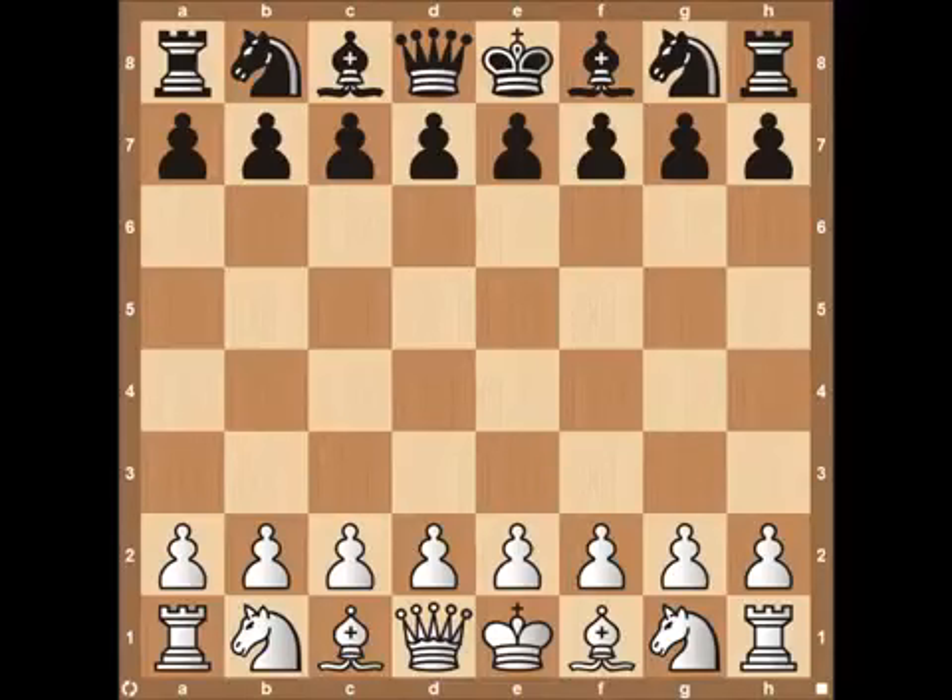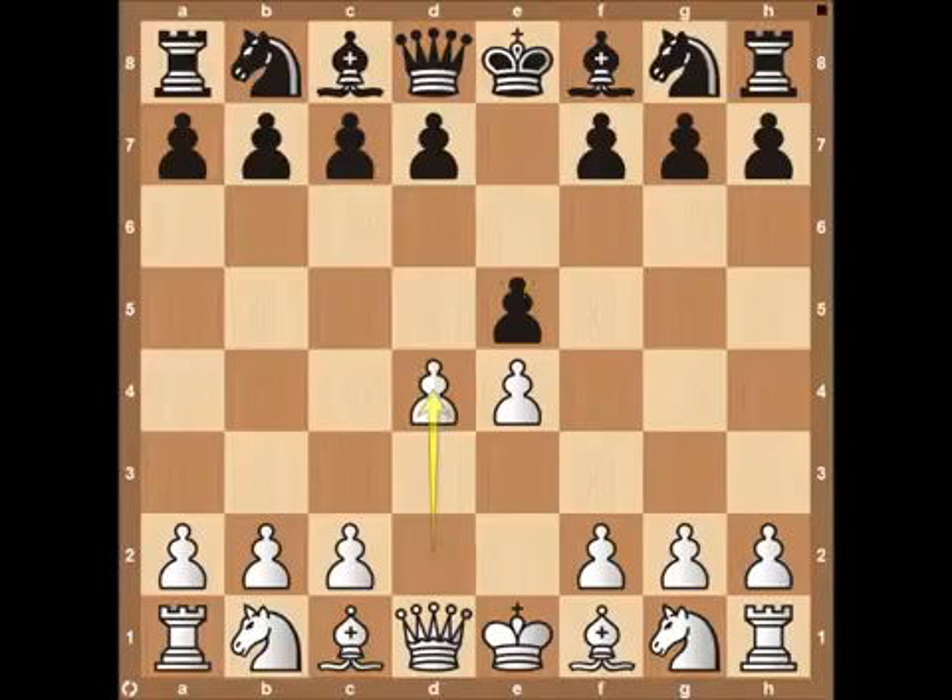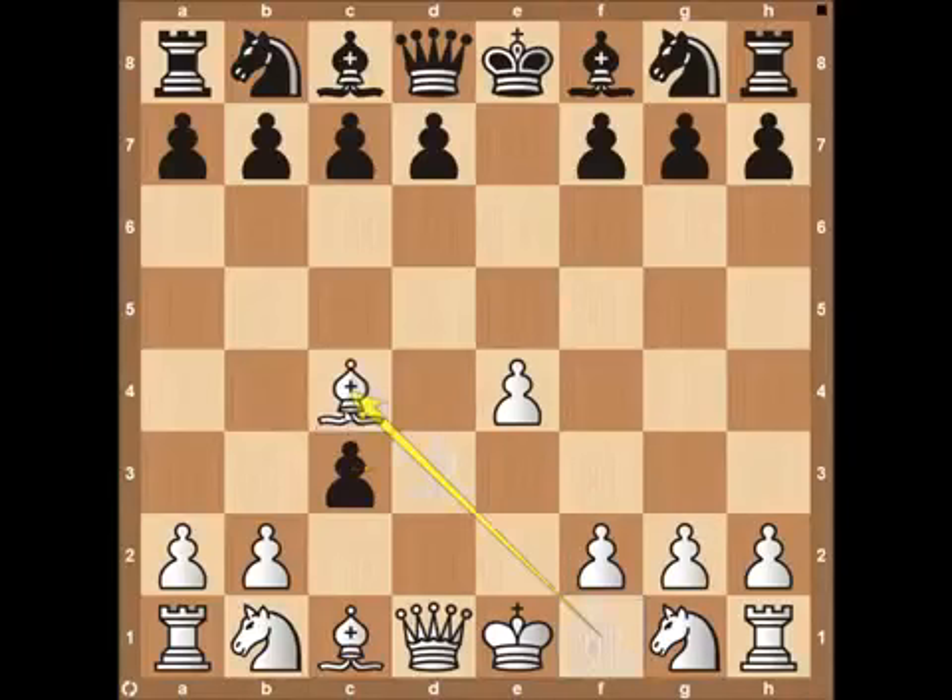Number seven on the list we have the Danish Gambit, one of the more common openings that you'll see. Pawn to e4, pawn e5, and white just starts giving up material as fast as possible, starting with pawn to d4. After it takes, the pawn is going to come up here to c3, allowing his opponent to continue to take that material. His opponent doesn't have to, but the intent would be for his opponent to take. Bishop here to c4, not even worrying if black takes more material. If black does continue to take, bishop here to b2, all of a sudden white is down two pawns in material.